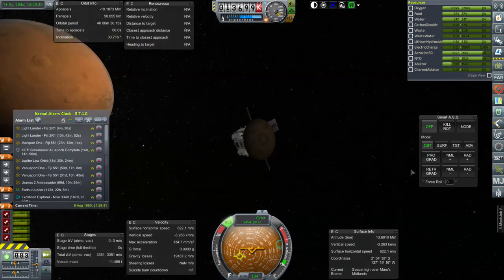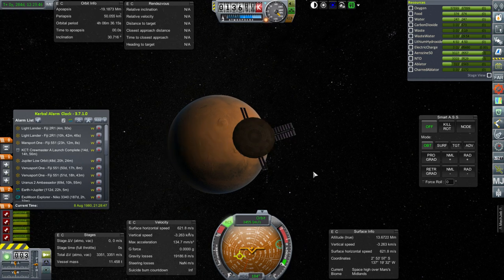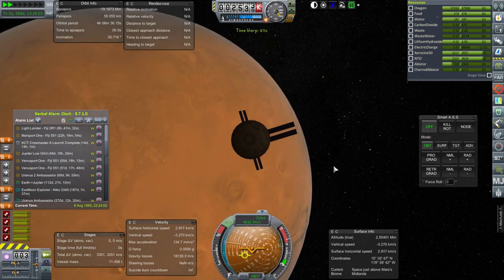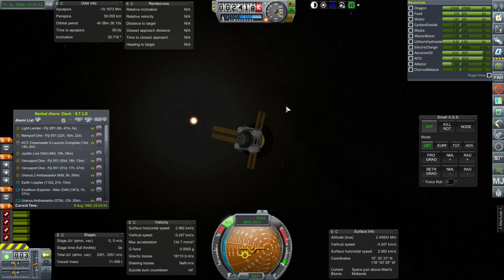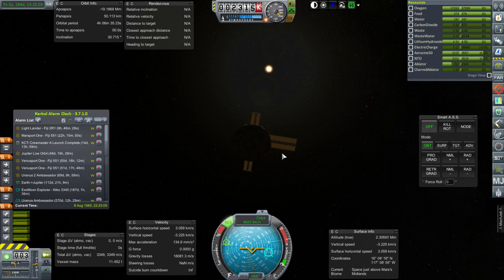Here we are. The thing with the Lightlanders is that they are light and sitting on a fairly large heat shield, and we are bringing them in higher than any of the other missions at 50 kilometers. Hopefully this is the right number but I'm not 100% sure — let's find out. We should be able to... the electric charge! Uh-oh. Why is the electric charge not recharging? We've got a problem.